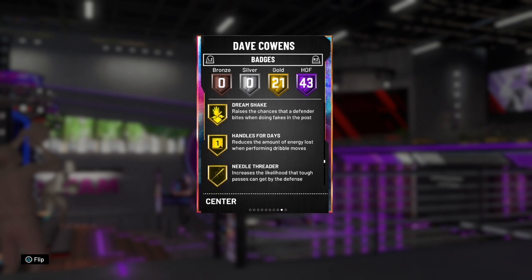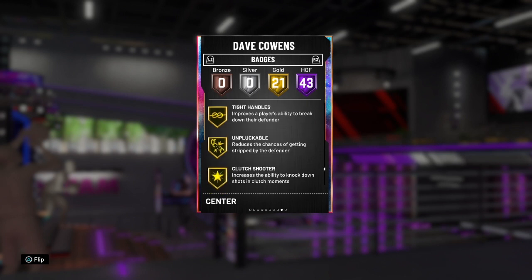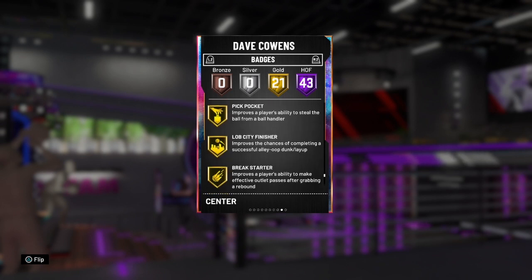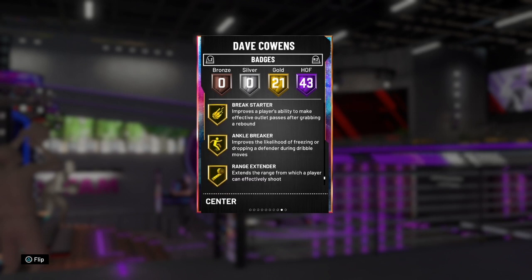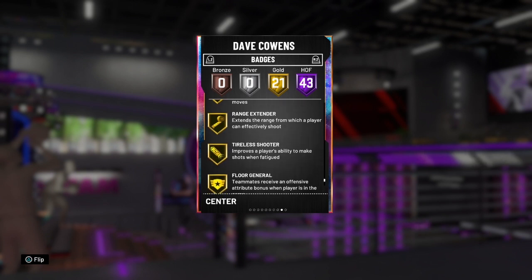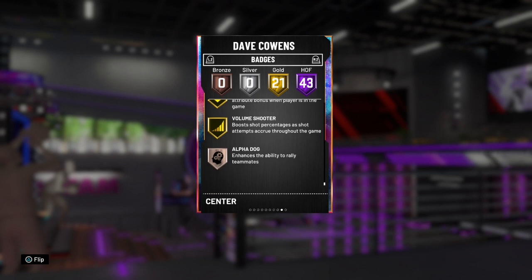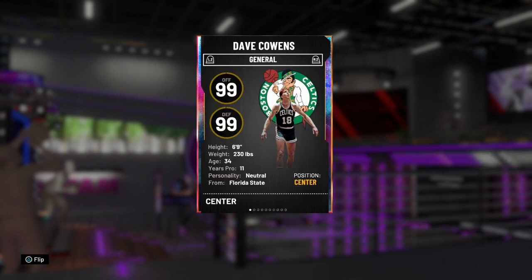Dream shake, handles for days too so you can still sauce up. That needle threader — extremely underrated badge so you can get those passes through. Space creator, tight handles too so you can break your defender. I am in love with this card. That gold clutch shooter kicking in as well — as you can tell from the clip at the start when I greened up in Wilt Chamberlain's face. Chasedown artist, slop city finisher, ankle breaker even on a center — that is so OP. Range extender, floor general, tireless shooter, volume shooter, and the alpha dog. This card is so nice.